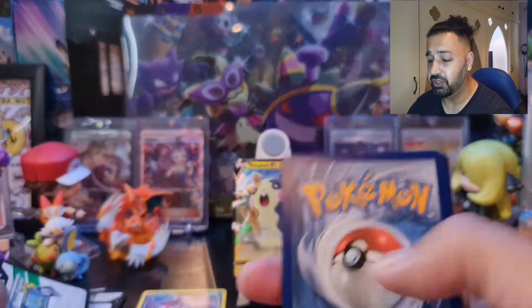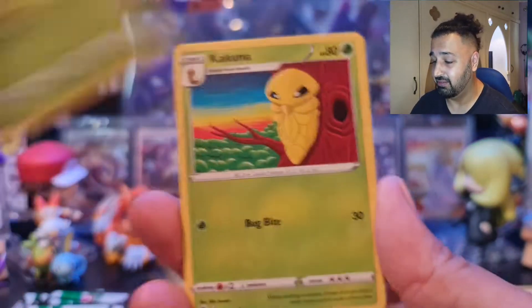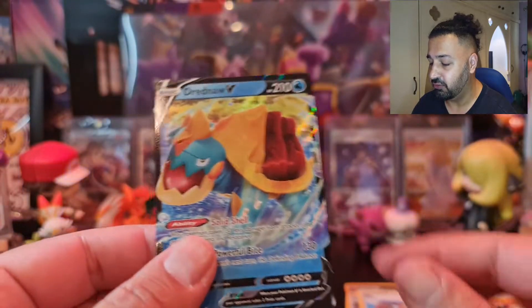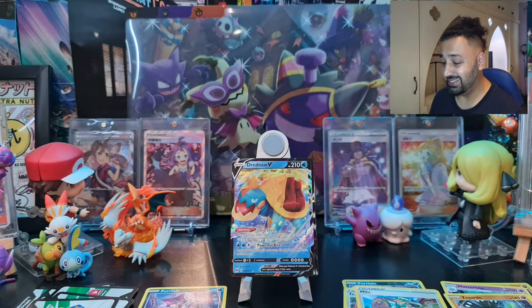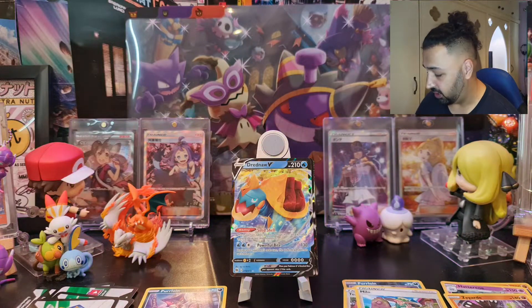White code card on pack two — as you should know, Champions Path has a holo guarantee in every pack, so every single pack is going to be a white code card. Green code cards mean nothing better than a normal rare; white means holo or better. We got Milo reverse holo, very nice, and a Dreadnought V — so there's a V card. We've got both versions of Dreadnought today from just the second pack, which is very nice.